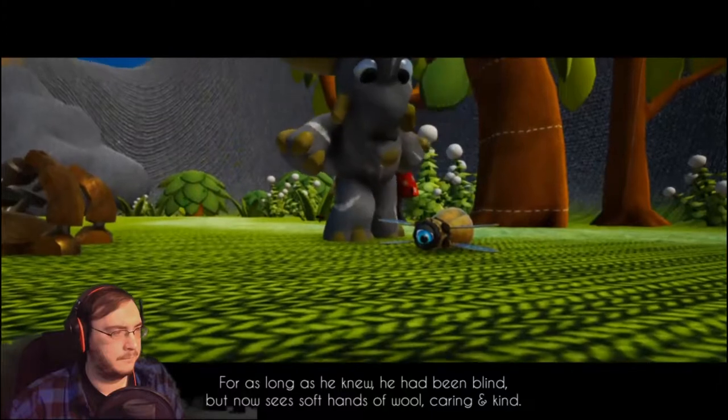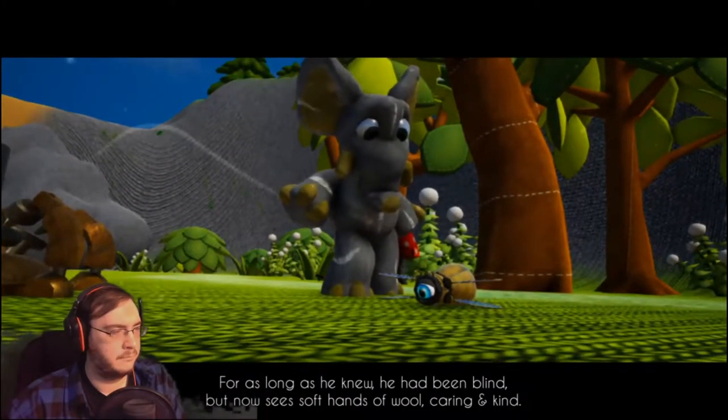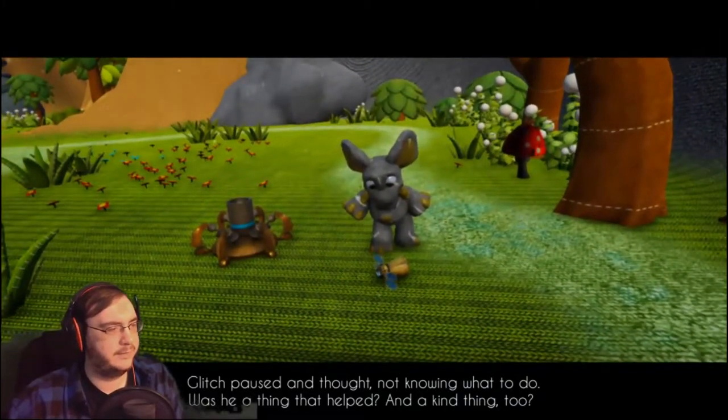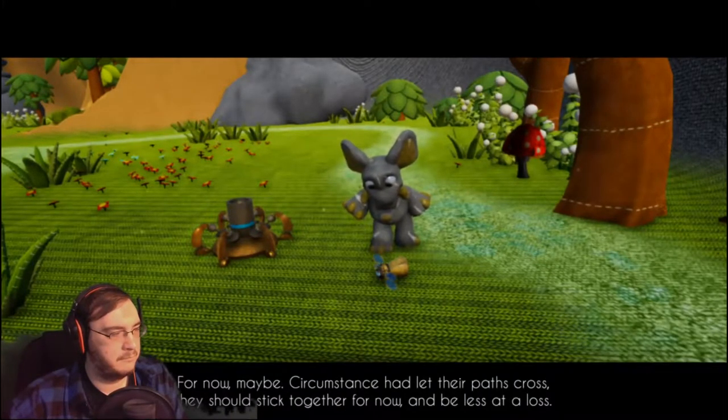For as long as he knew he had been blind, but now sees soft hands of wool, caring and kind. Who was this creature looking so terribly lost? Loose limbs and half its yarn torn. Apparently I was messed up by some metal mantis thing. Was it a thing that helped? Circumstance has let their paths cross — they should stick together and be less at a loss.